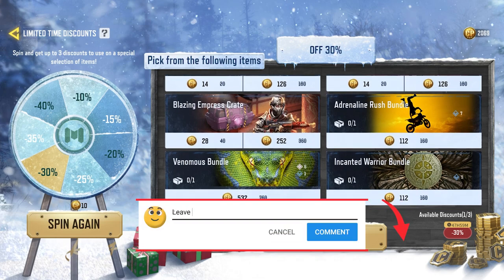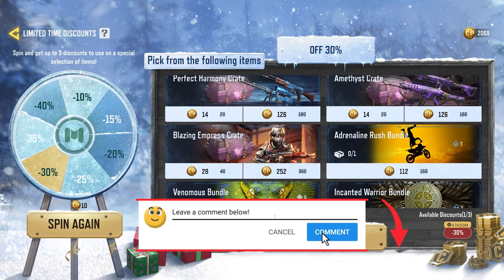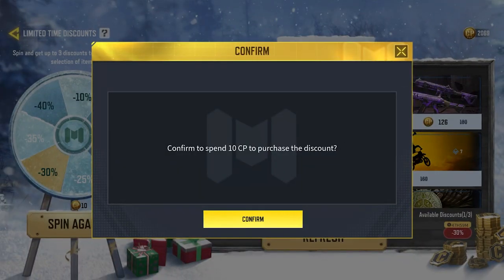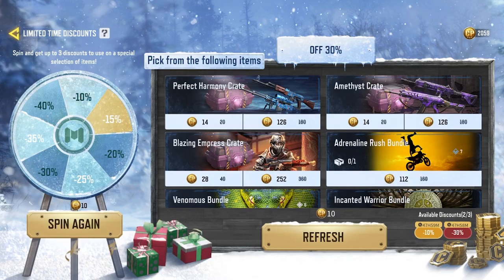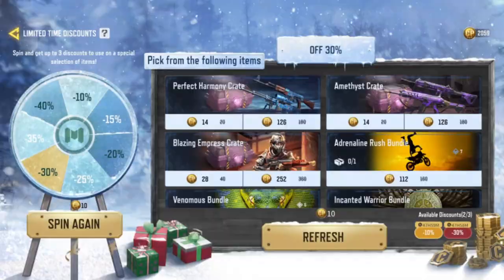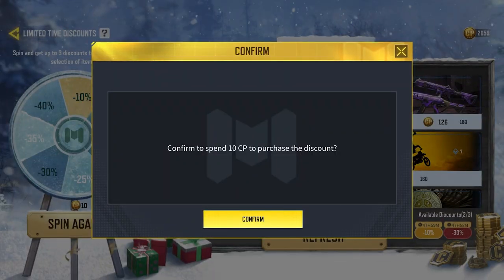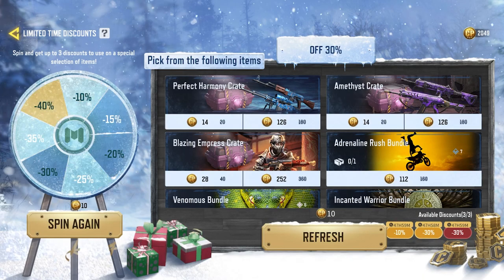So let's say I don't want this 30% discount and I want more like a 40% discount. I'm going to spin again, but this time it's not free — it costs me 10 court points. And I got 10% off, so it's actually a demotion. That is why I tell you this is like gambling to get a discount.